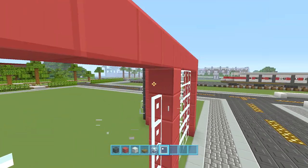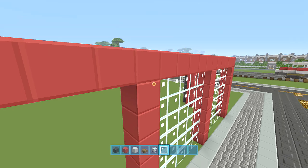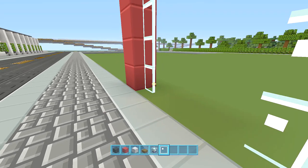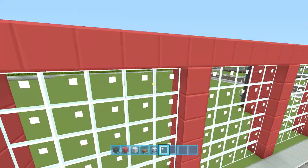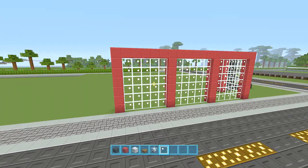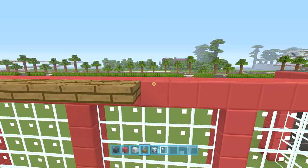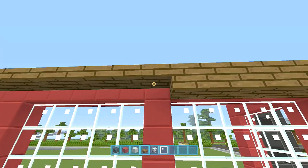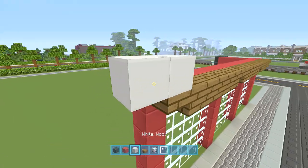We're going to put in some spruce wood slabs along the top of the red right here, just to add a little bit of detail over the roof. I'm not sure how long this will take to build, but like all my tutorials I try to make them three videos, four at most - I think anything longer than that is a bit too long for a tutorial. We're going to place a line of spruce wood slabs going from here right along, and then place one underneath but just above the windows.